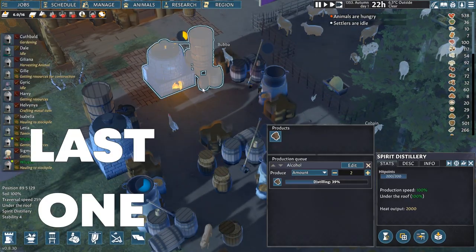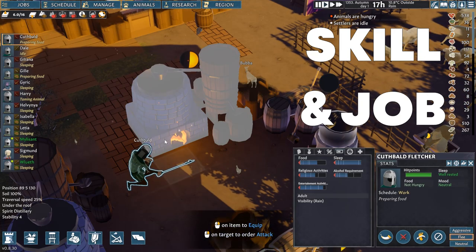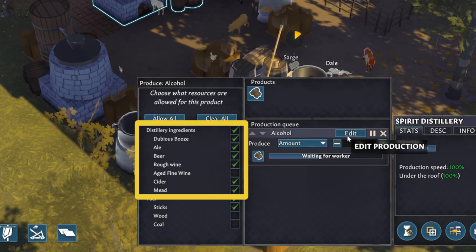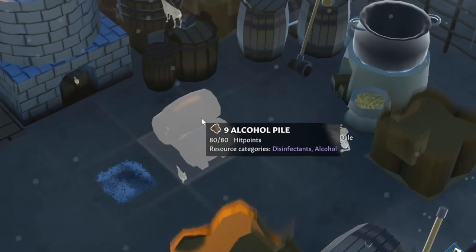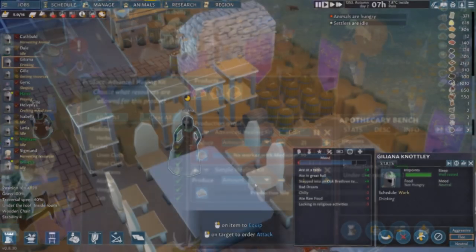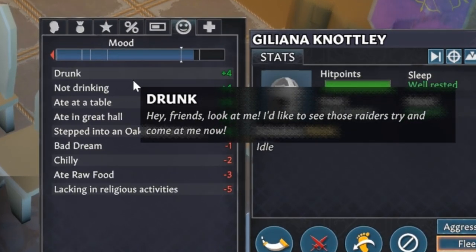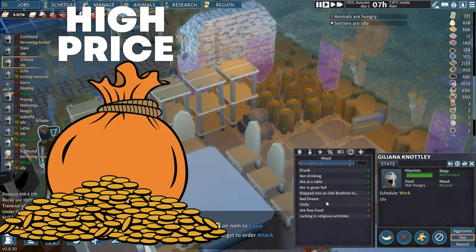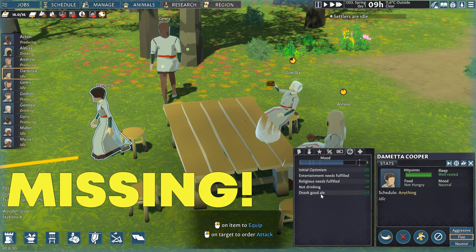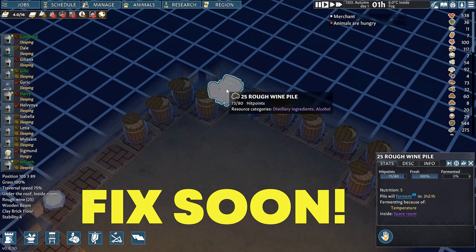The last workbench which has to do with alcohol is the distilling station, and it too requires the cooking job and skill. As input you can use any of the fermented items like dubious booze, ale, beer, any wine and so on, and it turns them into distilled alcohol. This item can be used for production of advanced healing kits. If settlers drink distilled alcohol they get a bonus plus 4 positive mood modifier named drunk, and it also has high value with merchants. As for apple cider, it seems to be missing from the game at the moment — fermenting only apples gives you rough wine, not cider. My guess is the developers will fix this soon.